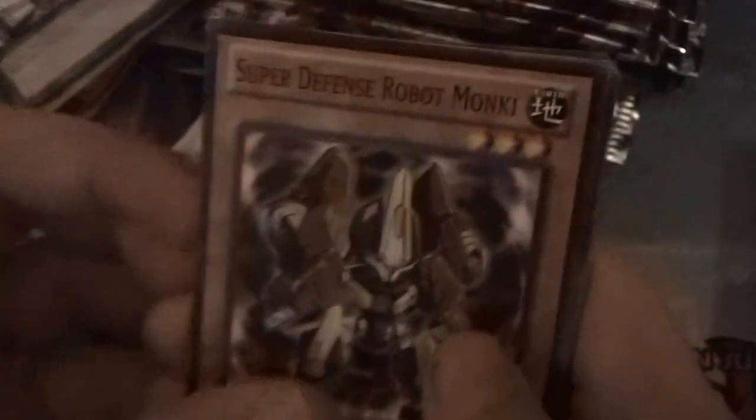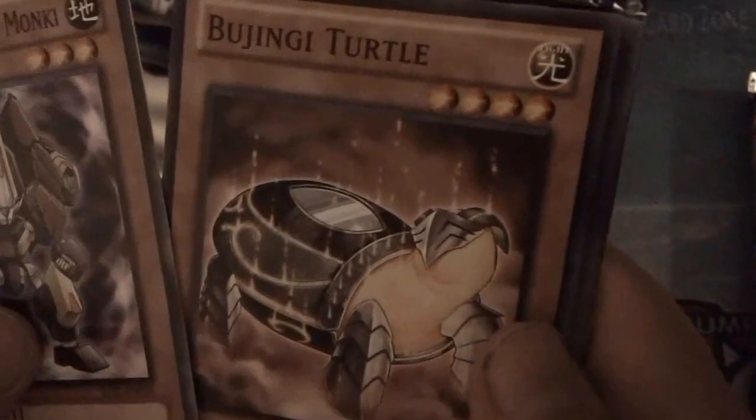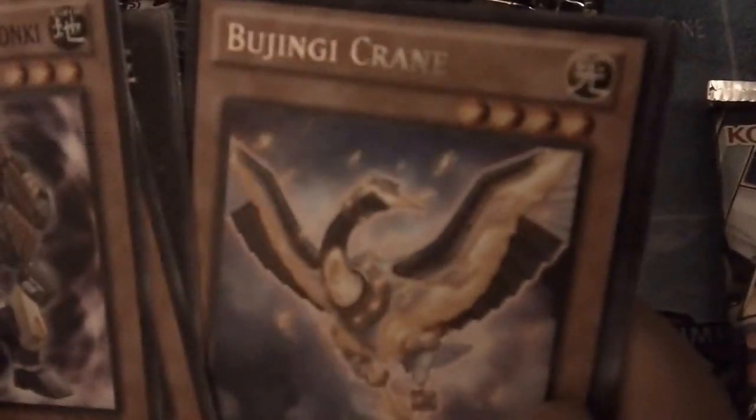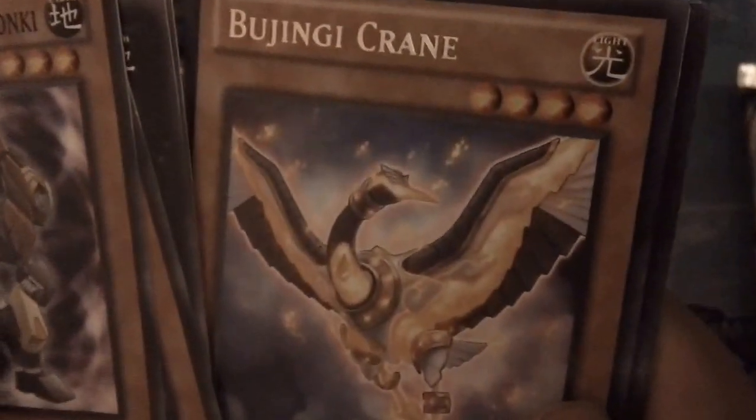Pack seven: Super Defense Robot Monkey, Jingyi Turtle, Ghouliai, Strong Dragon, Jingyi Ophidian, Jingyi Crane. I need another one of him.